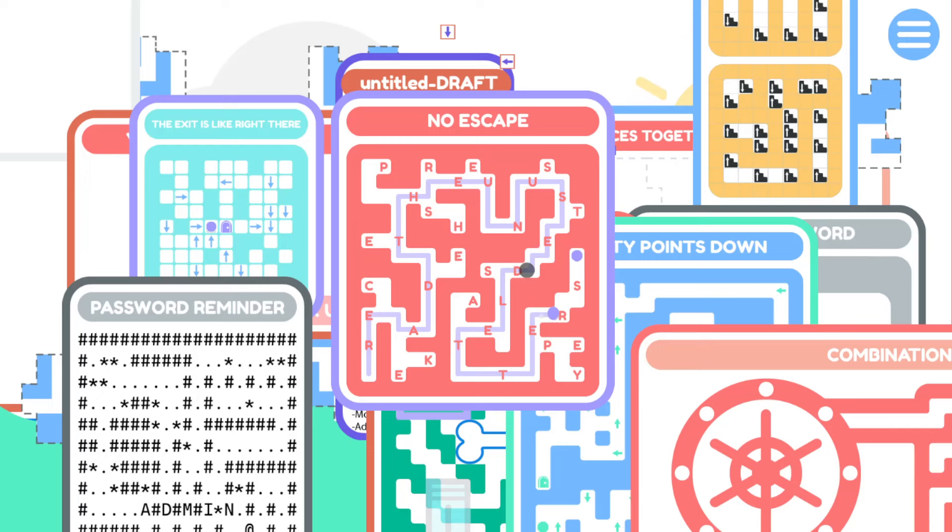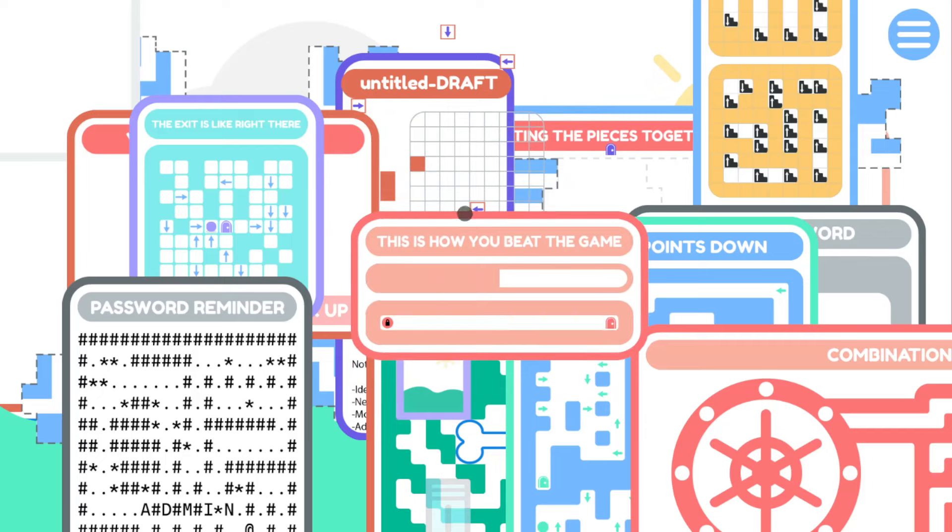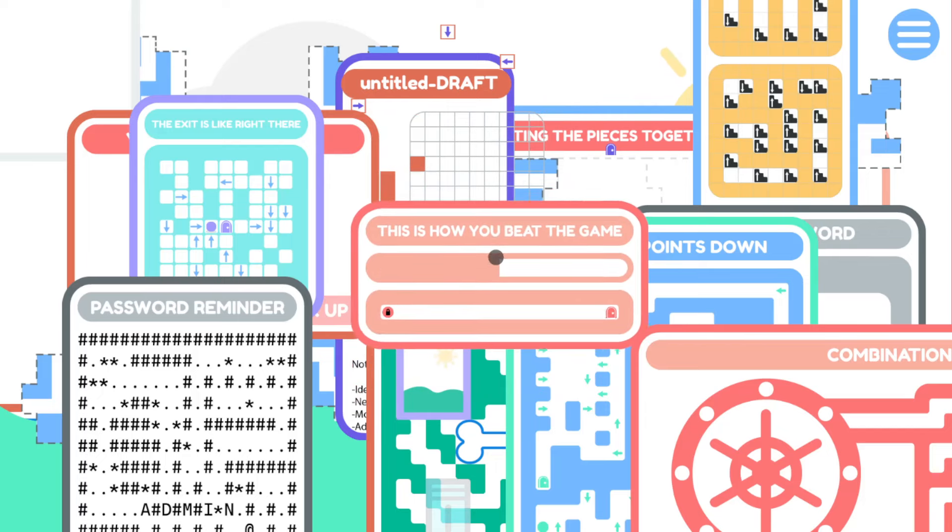This doesn't do anything. But now - press the escape key? My keyboard's off? I'm confused. Oh - when I did that, apparently a door appeared right here. I didn't notice. This is how you beat the game. I've done half. Cool.